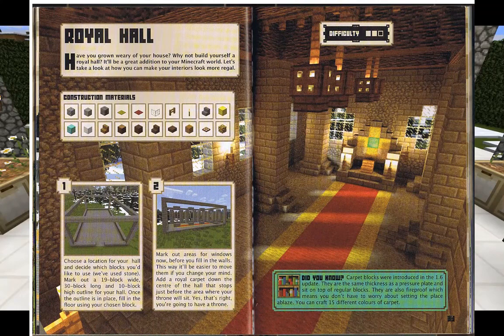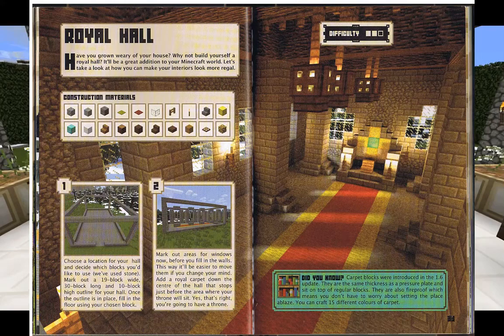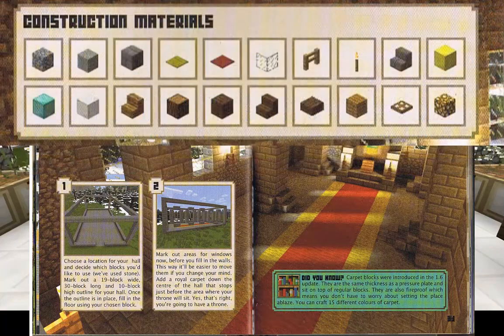Let's get on with the reading of the introduction. I'll pull out my book and show you the introduction on page 32 — Royal Hall. Have you grown weary of your house? Why not build yourself a Royal Hall? It'll be a great addition to your Minecraft world. Let's take a look at how you can make your interiors look more regal. Here are the construction materials you will need for this project.